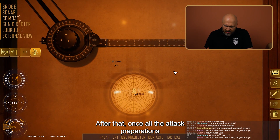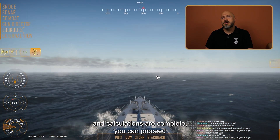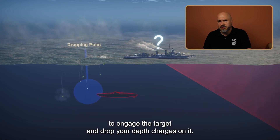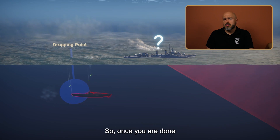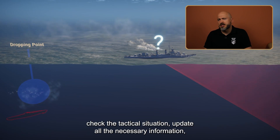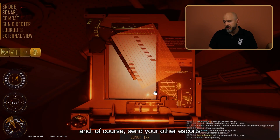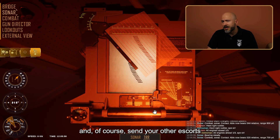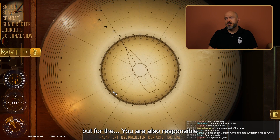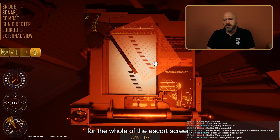Through analysis of these movements you can make a plan in order to engage your contact. Once all the attack preparations and calculations are complete, you can proceed to engage the target and drop your depth charges on it. Once you are done with your opponent, you can again check the tactical situation, update all the necessary information, and send your other escorts to attack — because not only are you responsible for your own destroyer, but also for the whole escort screen.